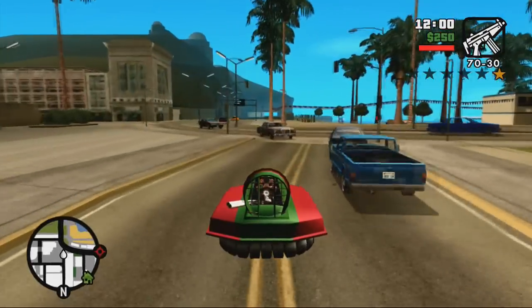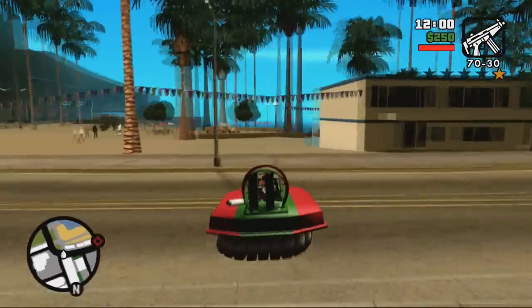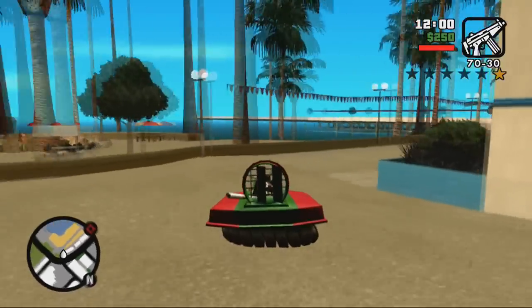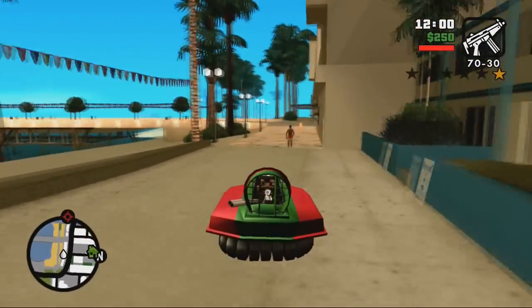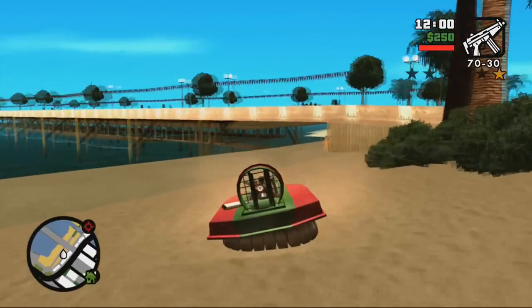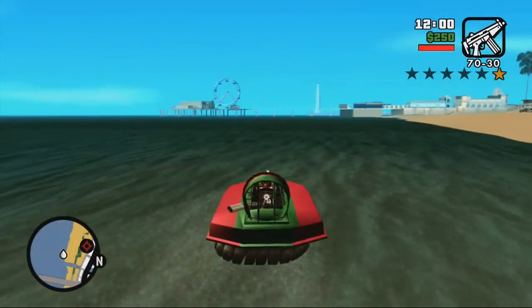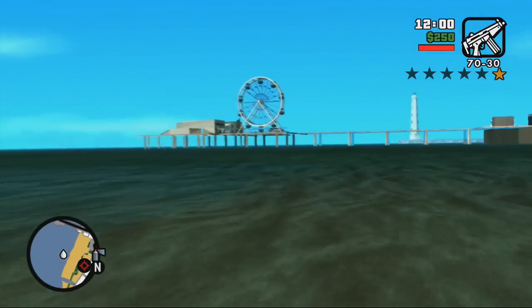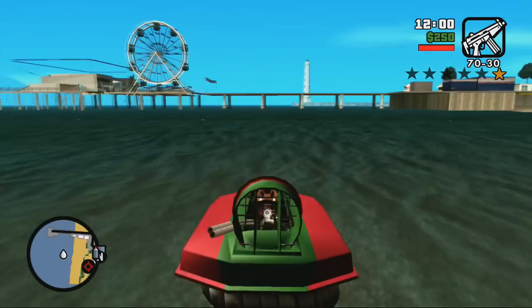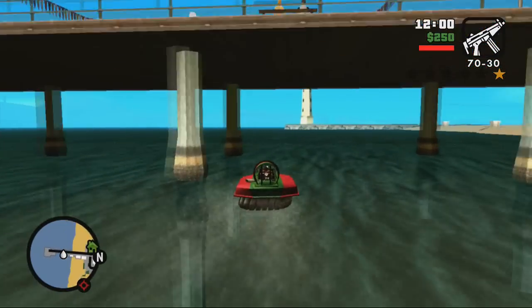Number 3: the Vortex in San Andreas, otherwise known as the Splitz 6 from Vice City. The hovercraft-type vehicle lands at number 3 in the special vehicle list for its ability to travel on water as well as land. In addition, it also reaches some high speeds and you can do quite a lot of destruction with this hovercraft — one of the only vehicles with the ability to travel on both water and land.